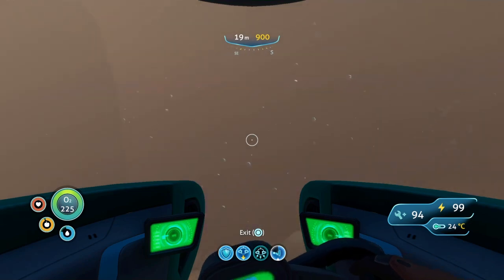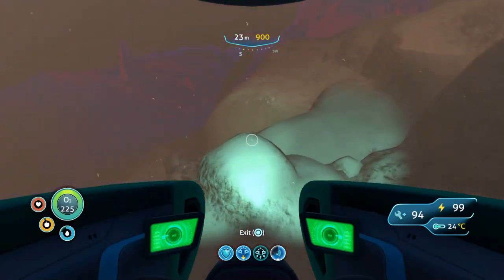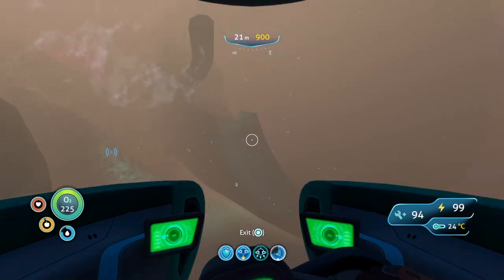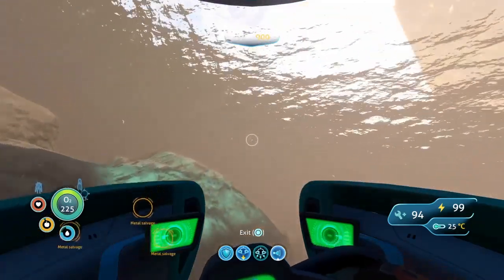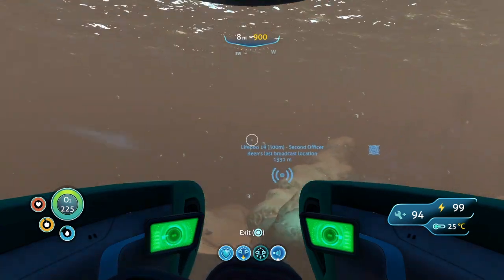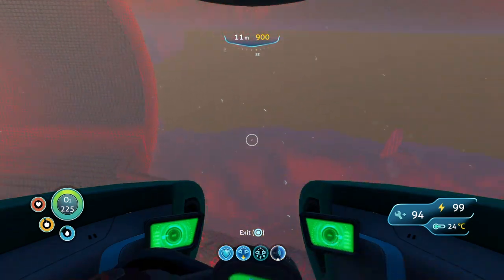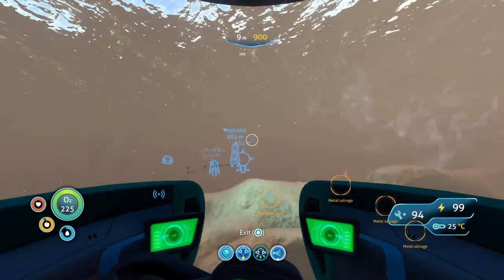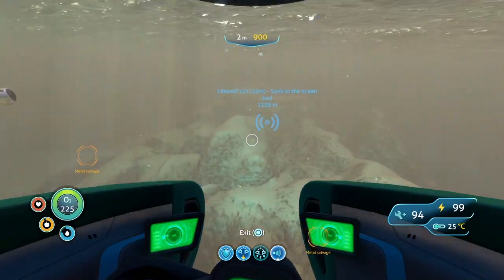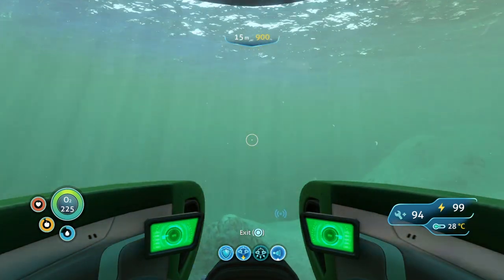What you're going to do is find the fragments all around the floor here near the Aurora. Don't go into the engine — there aren't more in there. Just go around and check. Beside the metal salvage there'll be loads of shards. Give a good look around. Once you've done that, we're going to be going to the next location. Remember to be careful around this area. Head left of the Aurora — a Seamoth is very helpful here.